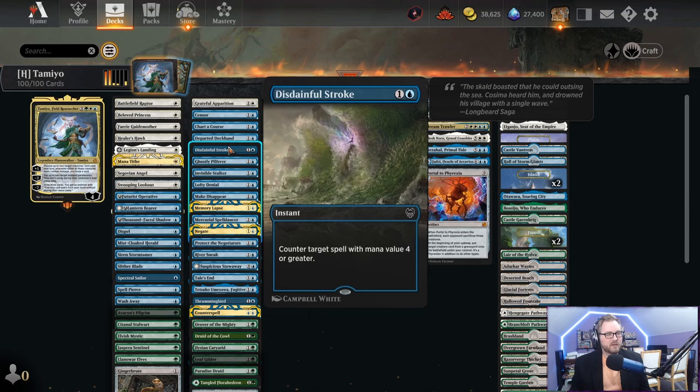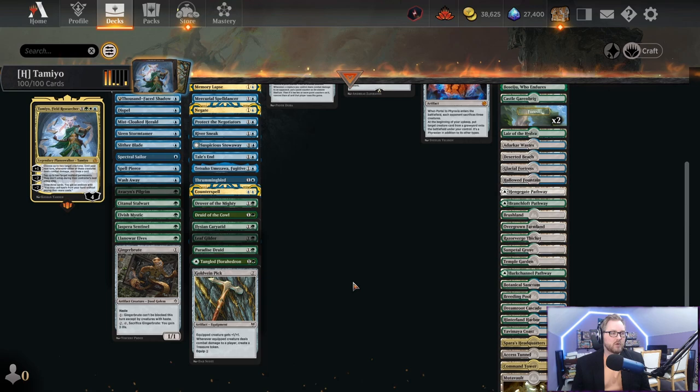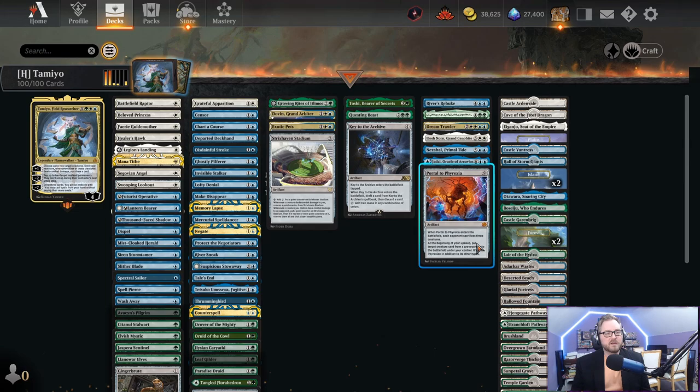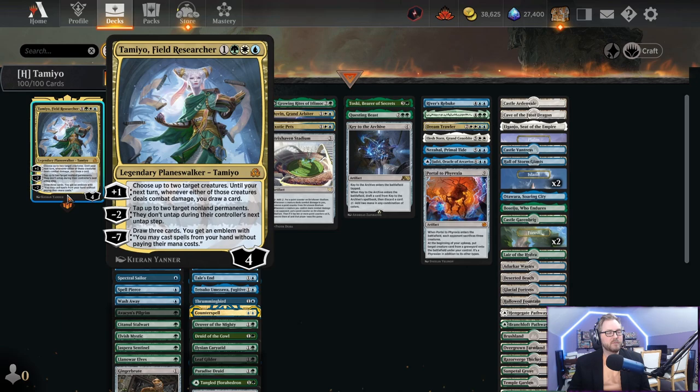The deck is made up of creatures that are either unblockable, have flying, or make mana — things that are really difficult for our opponent to interact with early, and things that make mana but also have power. That's a really important distinction: no Gilded Goose, no Incubation Druid — we need things that naturally have power because they need to deal damage with Tamio's ability. You'll notice we have a bunch of big cards that seem out of place in our deck.